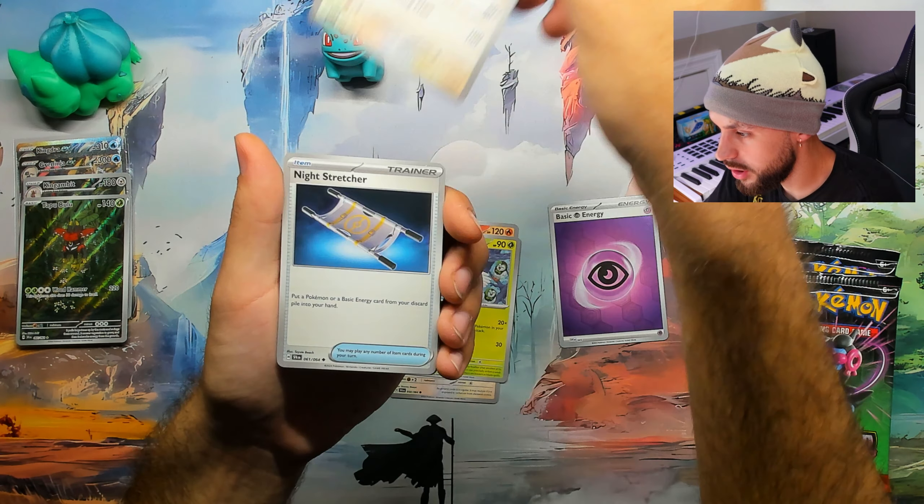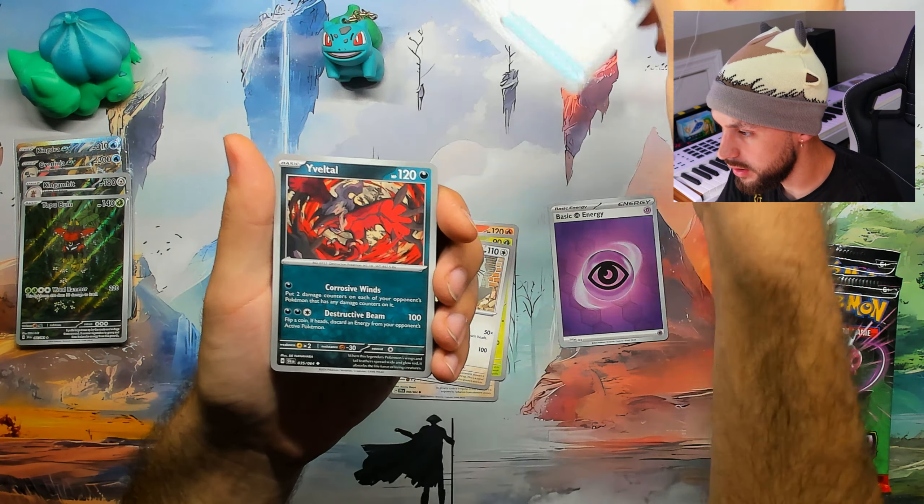Eevee, Houndoom, Dusknoir, Night Stretcher. This is the last one of the King Gambit box — can King Gambit really hit us with some craziness? We got the Crobat... since we got the hollow I didn't think it would... EX Revavroom! The Electric Revavroom EX! My rule of thumb from 151 is you're probably not going to get a hit after the energy hollow foil, but we did — so prove me wrong! Make me look bad, I'm okay with that.